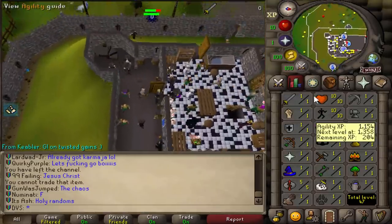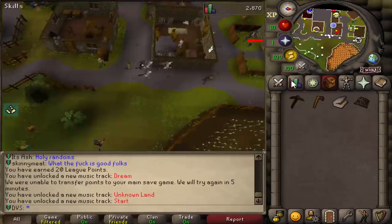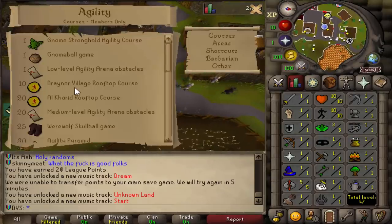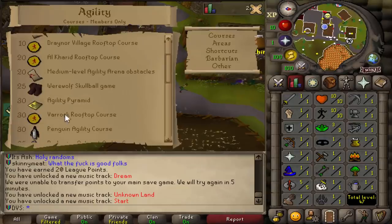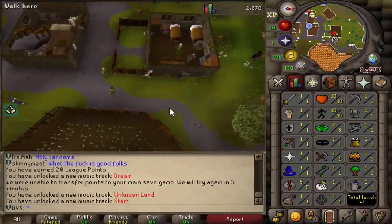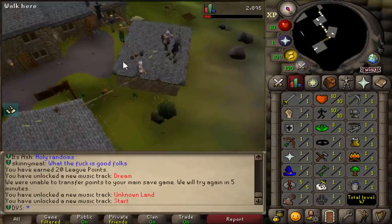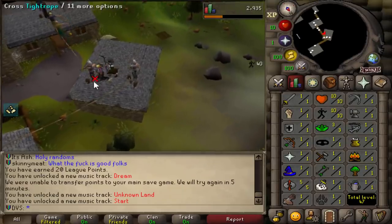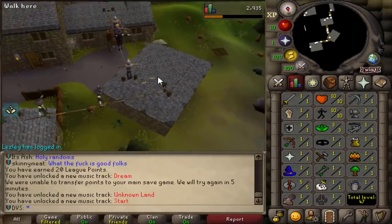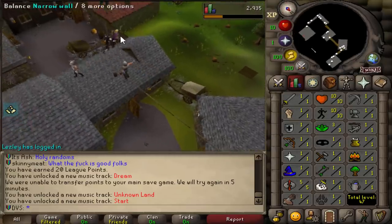I do want to get to doing some quests, but I think the first thing I want to do is just some agility since it'll be some easy points. Thankfully, they already start you off at level 10, so I can go straight to doing the Drainer course. I'm not going to be unlocking the Desert, so I won't be able to do the Al-Kharid rooftop course, meaning I'm going to be doing level 10 to 30 here. At level 30 I'm going to head over to Varrock and do the Stronghold of Security for my free money. The XP rates right now start off at 5 times, so this will be kind of quick.